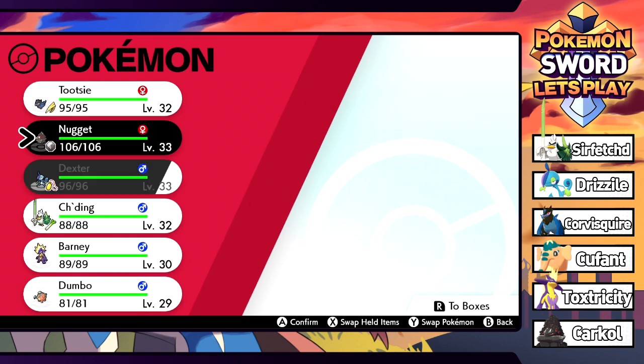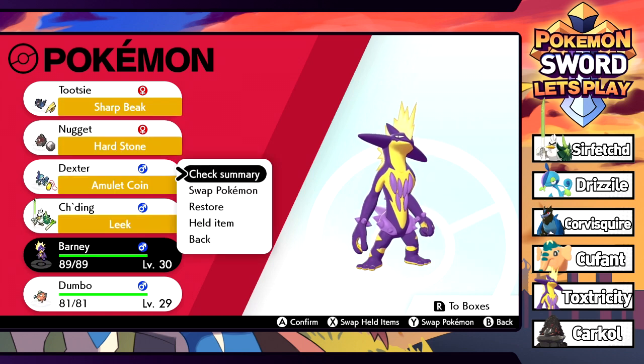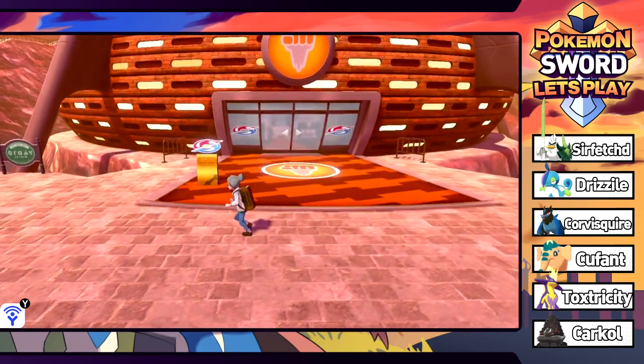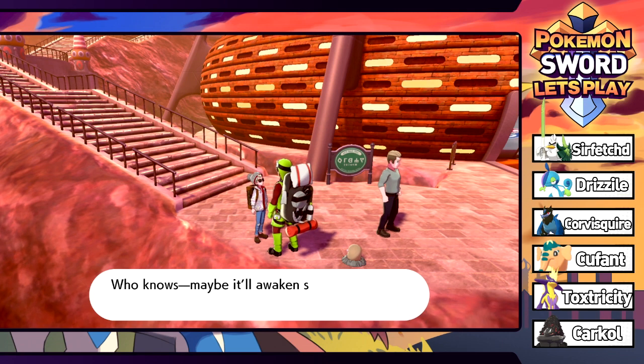We're going to take advantage of Tootsie, and Barney should be pretty decent here - we resist fighting. It's only level 30 so let's go ahead and put Barney in front for now. I think we're a good enough level. I really don't know what to expect, but let's check out over here first.